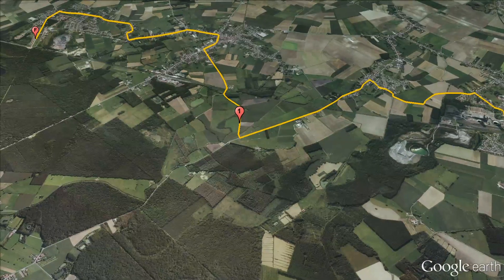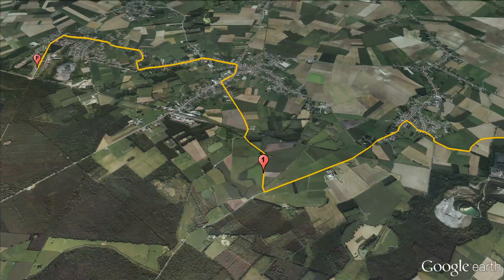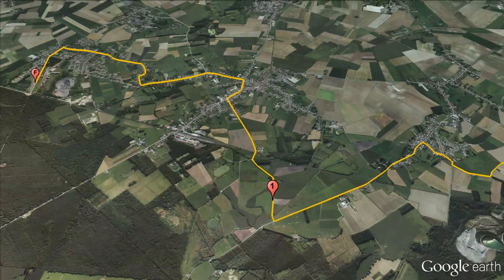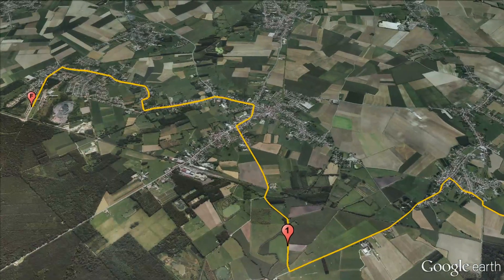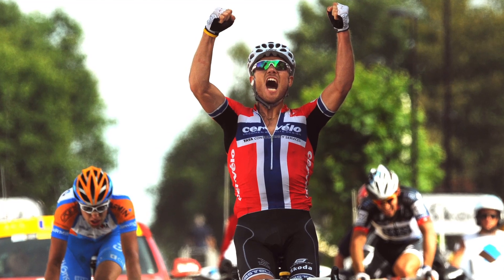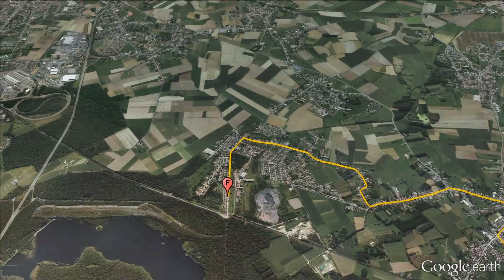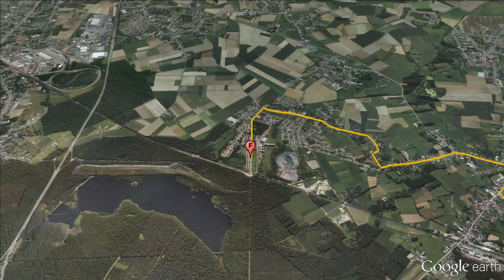At Viesly, with 6.5km to go, the riders will start the final cobbled section of the day. 1.6km in length, it is also a 3-star section in Paris-Roubaix. This last 8km of the stage traces the same route as Stage 3 in 2010, where Hushovd took the victory. And it's likely that today, when they reach Arenberg, we'll see an equally strong rider raise their arms aloft as stage winner.